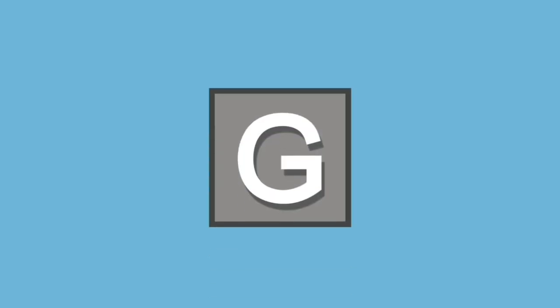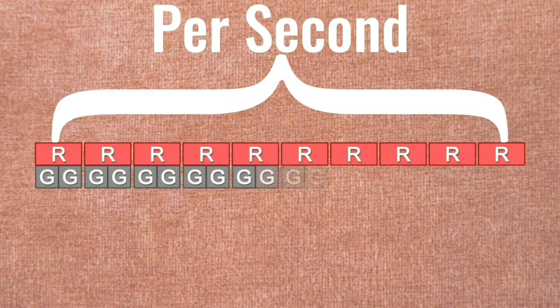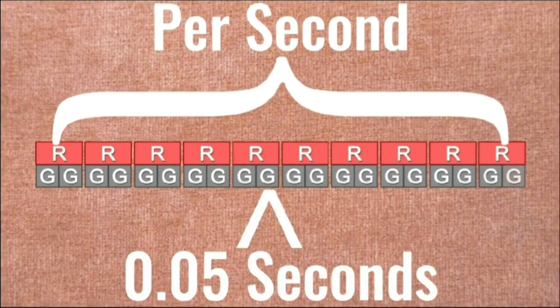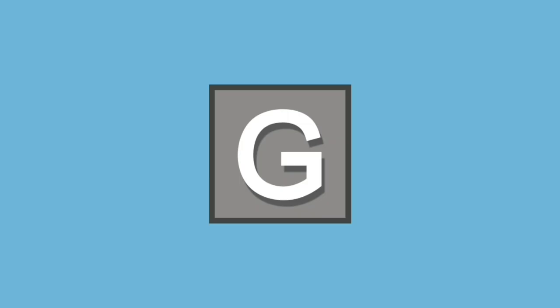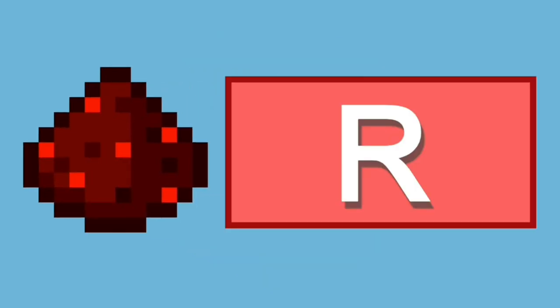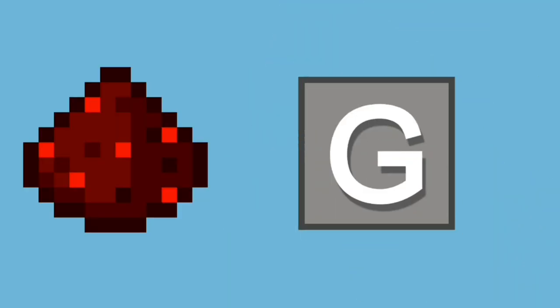Now let's move on to game ticks. While there are 10 redstone ticks in a second, there are actually 20 game ticks every second, with each game tick lasting 1/20th of a second. An example of something that operates on a game tick basis would be command blocks. Interestingly, redstone dust doesn't function on a redstone tick basis like other redstone components — it actually operates on a game tick basis instead.